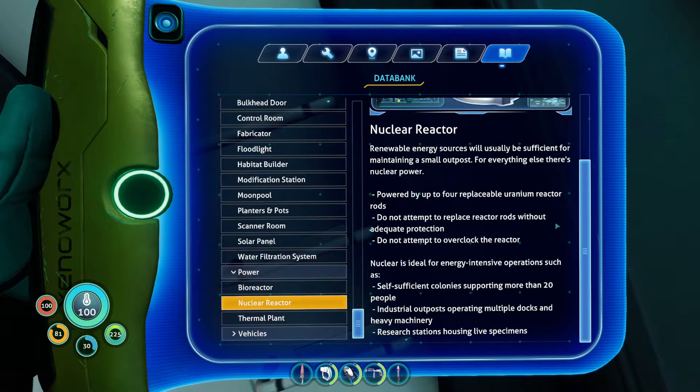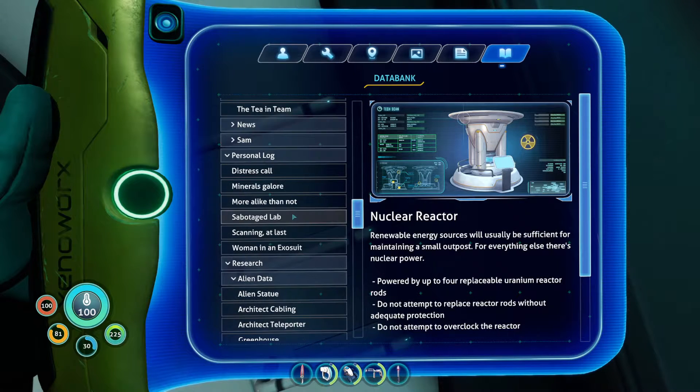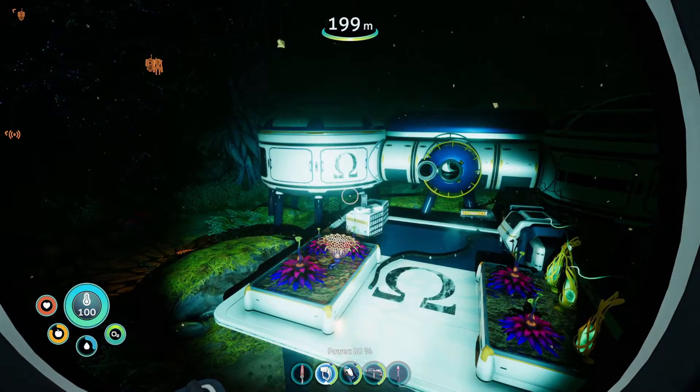Self-sufficient colony supporting more than 20 people, industrial outpost operating multiple docks and heavy machinery and research stations housing live specimens — none of which we are. We are a single person and I don't really see the need for us to use this. I never needed it in the first game — maybe there's something that'll change my mind.